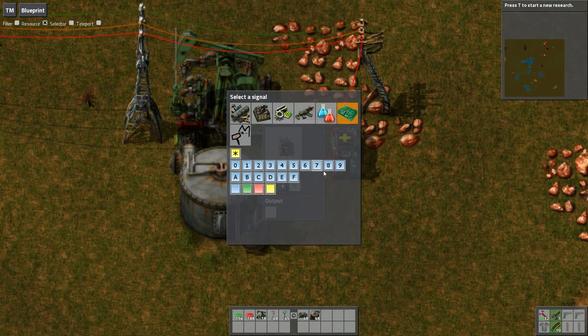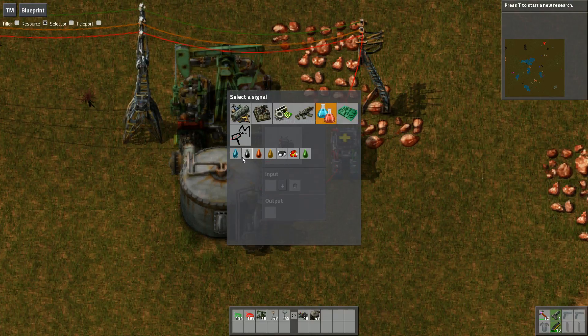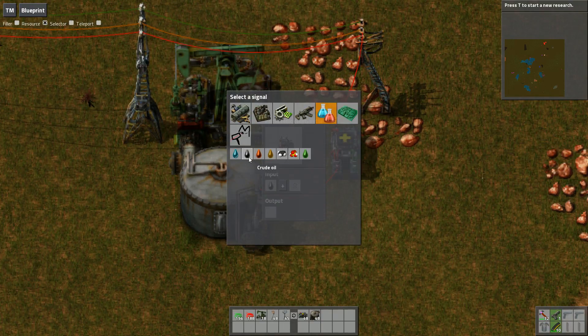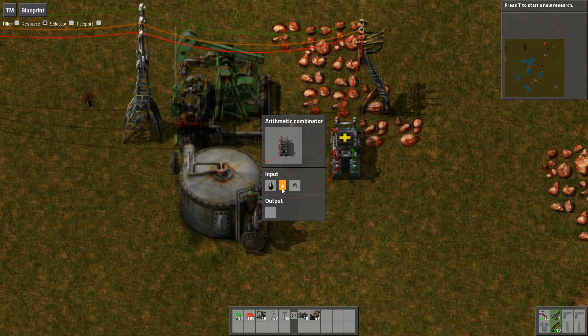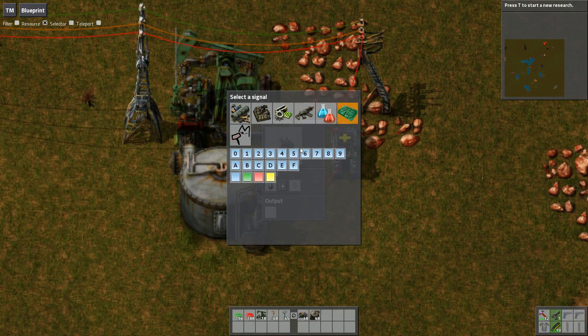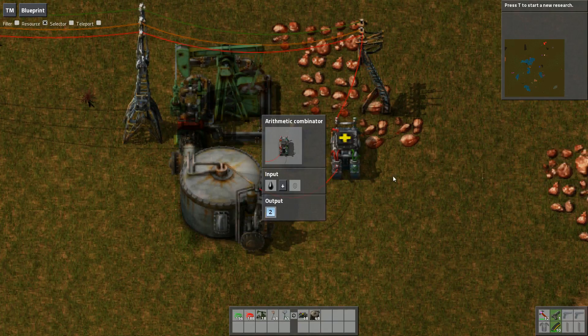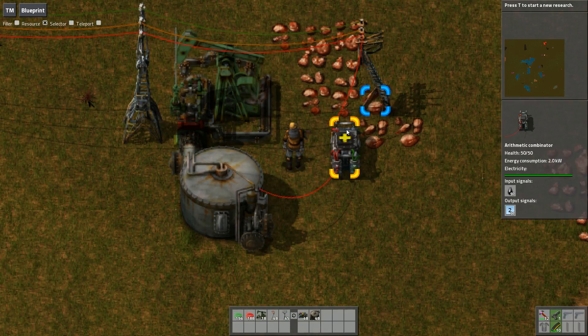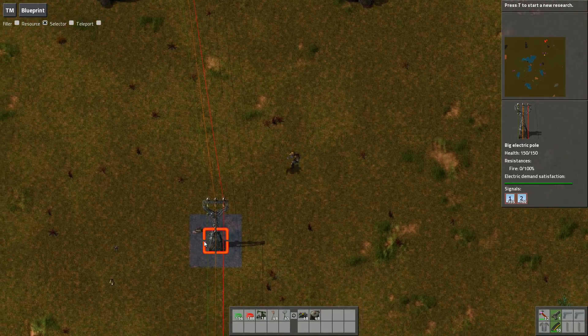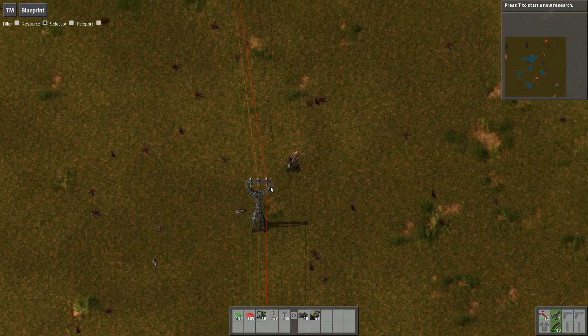If you've got more than one tank you may want to actually set this up properly. All I do is select the input as crude oil and set the arithmetic function to plus. Then for output you just click on signals and basically pick a number for your outpost - so we'll set this to two. And that's all there is to it. Now if we look at this power pole we're seeing a one and a two, and if we go down the line you'll see that carries on everywhere.